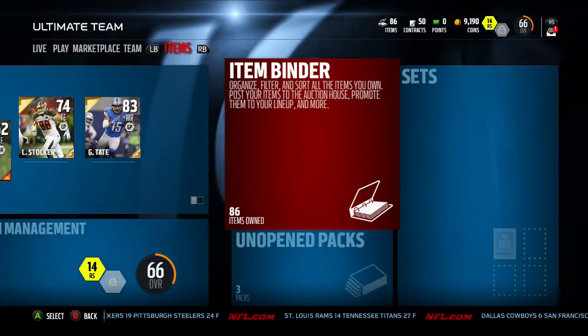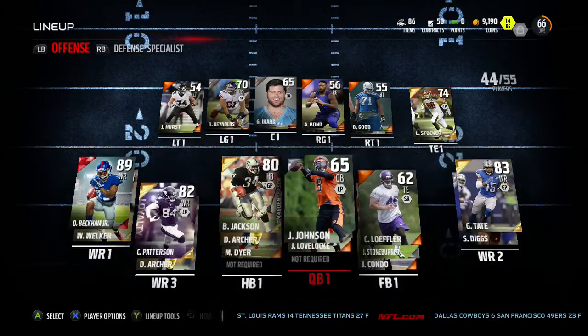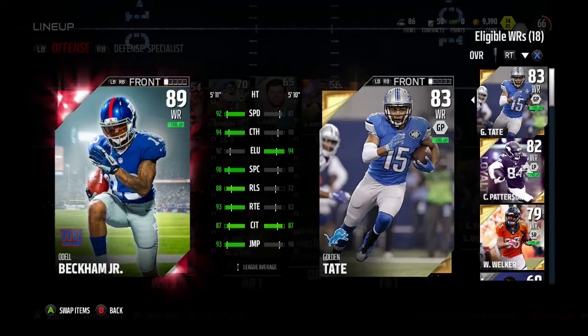You get three packs for 12 weeks, a total of 36 pro packs. This will be week one. Once I put in the deluxe edition code, we got the 89 overall Odell Beckham — so when you see this on somebody's team, in the top three players shown, you know they went ahead and got the deluxe edition.